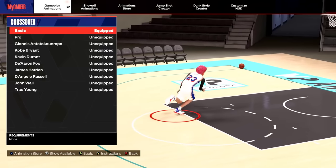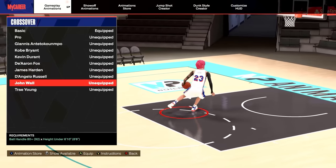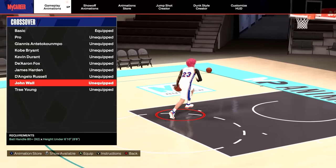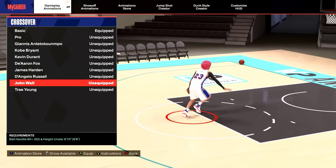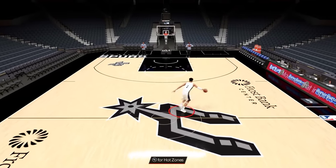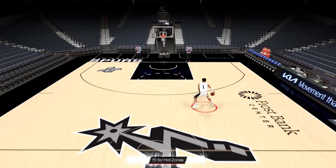For your crossovers, the best two under 6'9 in my opinion are De'Aaron Fox and John Wall, because it gives you that huge cross that just launches you to the basket. I spam this — I personally use John Wall. But if you want to dribble a little faster, use Trey Young, though I really think John Wall is the best by far. If you're 6'10 and above, they added Wemby's cross — this is going to be super glitchy on those 6'10s and above, so definitely put on Wemby's crossover.